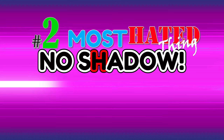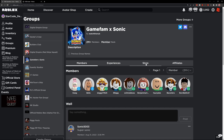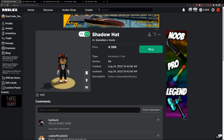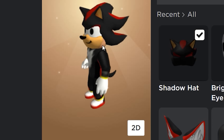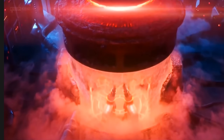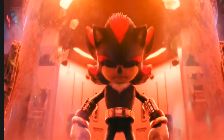Number 2: No Shadow. I know a lot of you thought this would be number one, but no Shadow in the game has really irked a lot of players — some even refusing to play again until Shadow makes an appearance. There is hope though: they did just release the UGC hack, which means he could actually be coming to the game soon. But there's still the possibility that Sega is holding him hostage until the release of Sonic the Hedgehog Movie 3. I just hope he comes sooner than later.